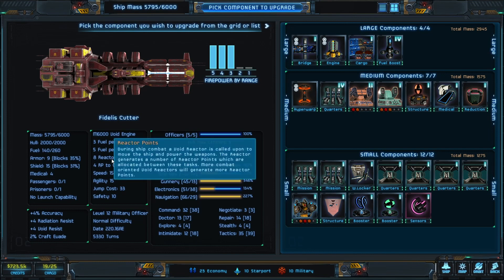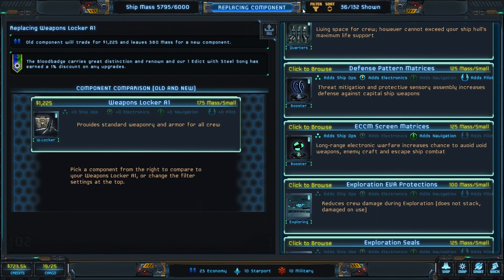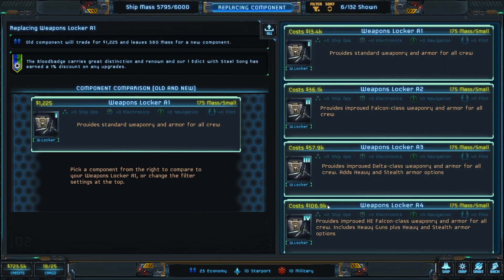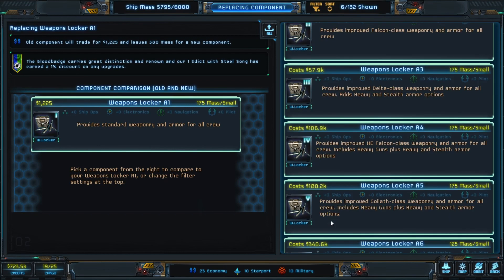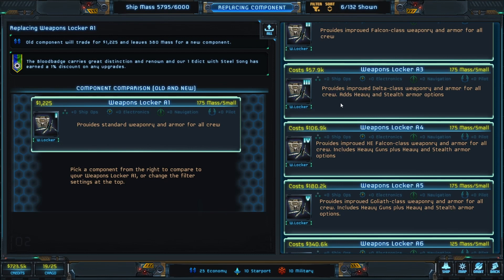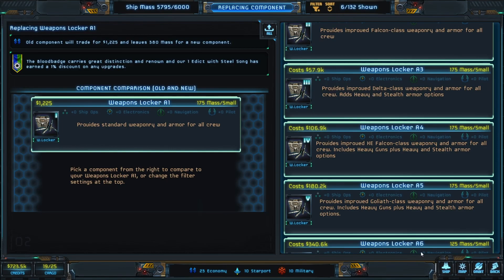The next thing is the weapons locker — our people are going to need to fight. You can go up here and filter by type match and it will show you only the things that actually match it. Weapons Locker 5 is 180k, but it's an advantage for your people. We have 723k, but I'm going to save some. There's a big difference in cost at 130,000, so I'm going to upgrade some other components first.